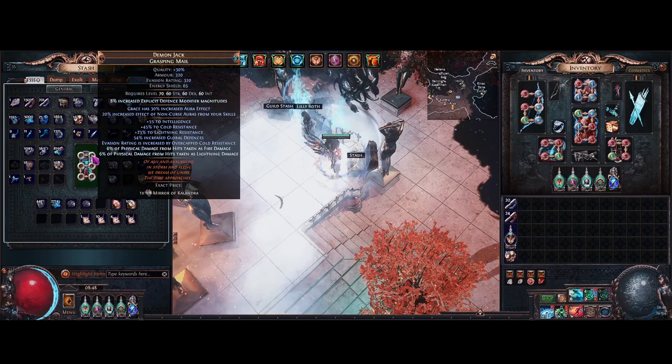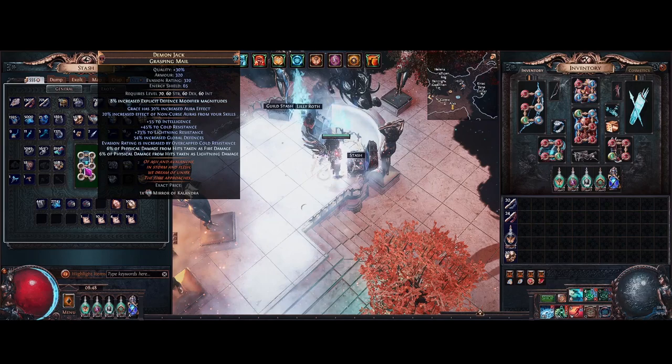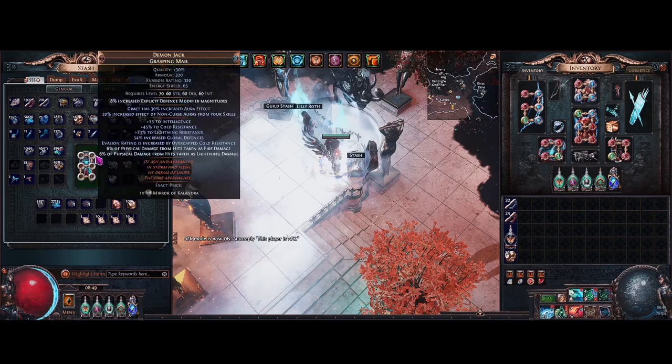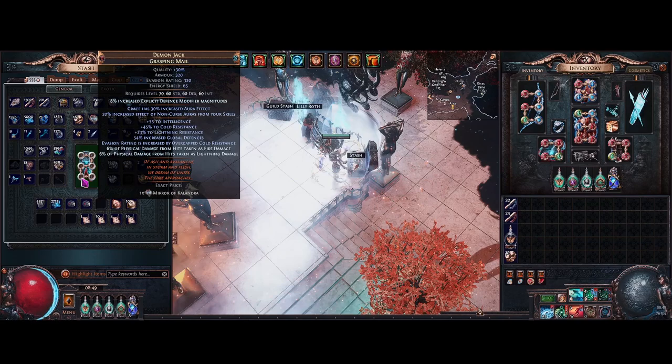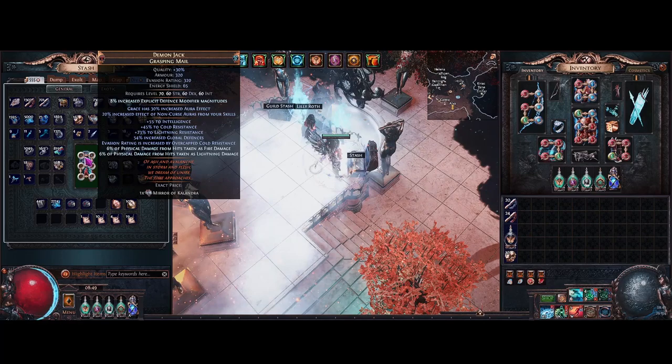I bought this chest pretty early in the league - it popped up very cheap so I held onto it, and I finally have the currency to craft it. We'll get into how I crafted it and the big mistakes I made along the way. There were actually three mistakes that ended up costing me quite a lot - probably around 100 to 150 divines lost. That's because I'd never crafted an item like this before and instead of looking up exactly what should be done, I kind of winged it.